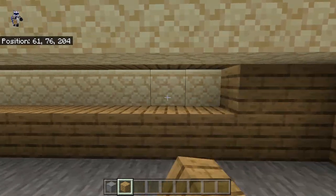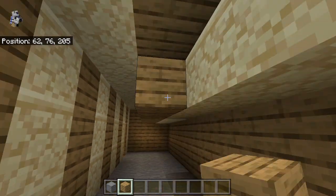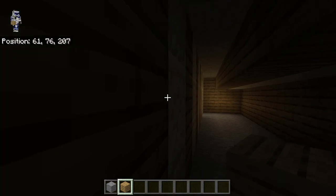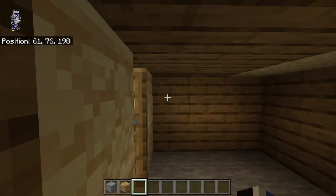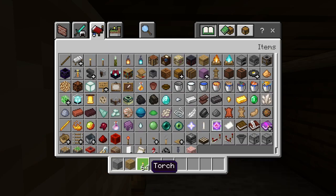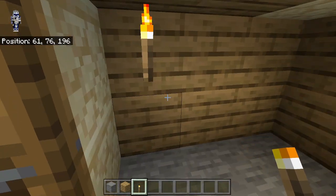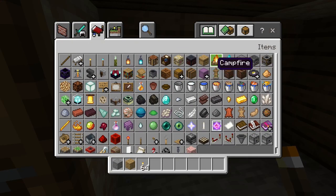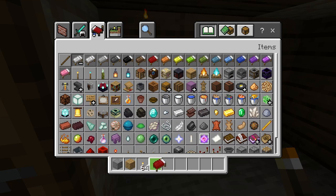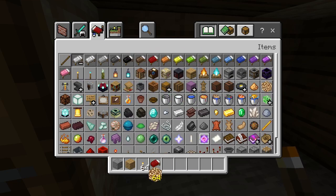We just bring down our oak planks and then we can also fill in these two blocks right here to make the roof even. It's getting really dark, so we're going to have to get our torches ready — there's actually a torch right there that we will just add. I'll add the beds and stuff first. We're going to need a red bed, glowstone, and then some chests.